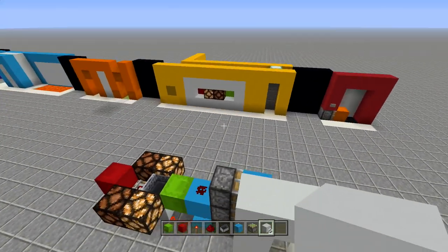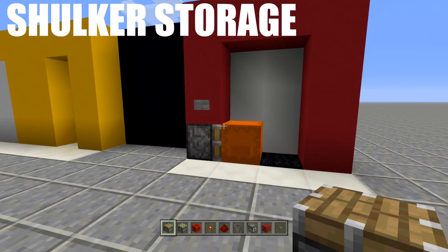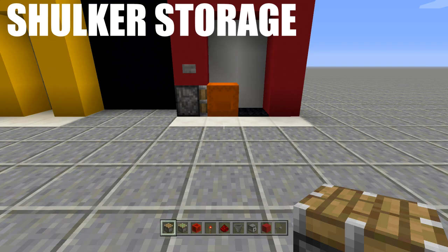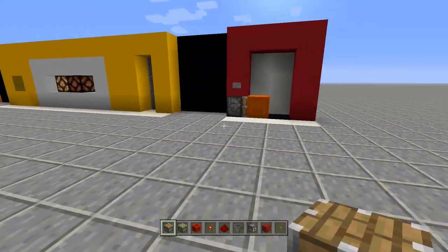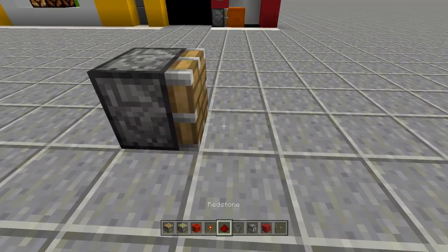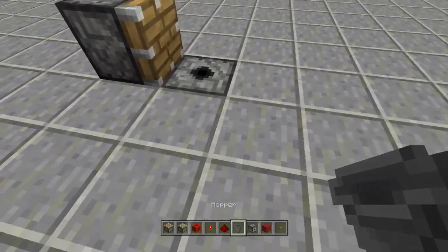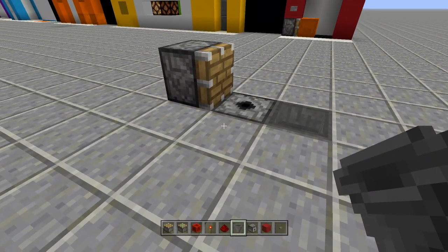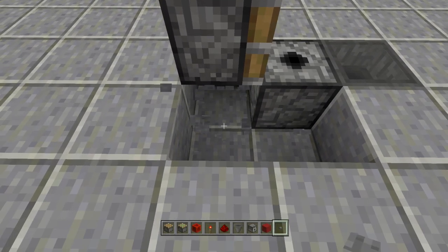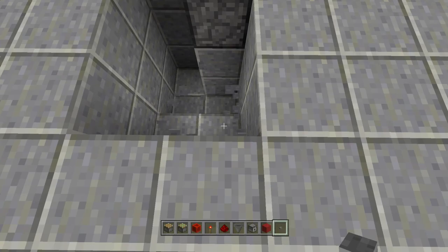Last but not least is the shulker box storage system. I'm not too keen on this one because it's too random — I'm sure I could make a non-randomized version but it would make this video much longer. Super easy to build. Place a piston to the side, take out a dispenser — make sure it's a dispenser, not a dropper — and face it upwards. Take out a hopper and place it going into the side of the dispenser. Place a block above the piston with a button.